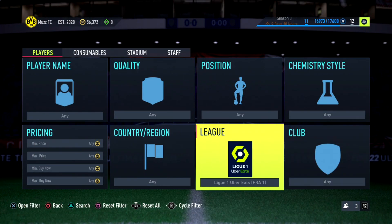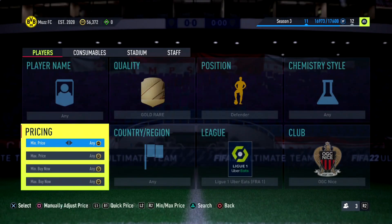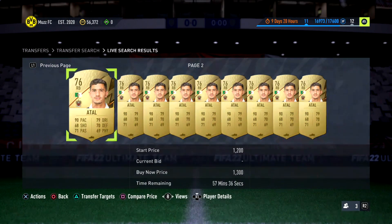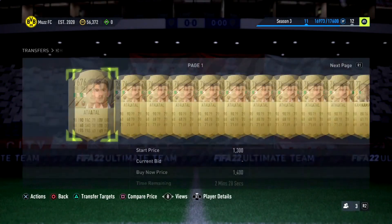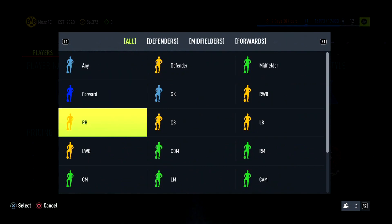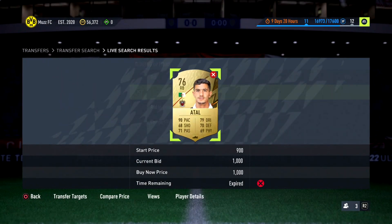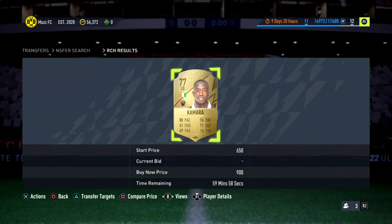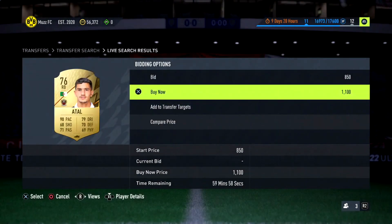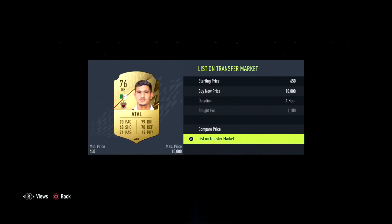For the next filter, we'll head over to Ligue 1, OGC Nice, then go Defender and Gold Rare. You're sniping between Atal and Kamara - Atal is about 1,300 and you can sell Kamara for about 1,400 to 1,500. The tax is very low, so you want to snipe at about 1,100. We hit one for 1,100 and another for 1,000 - a bit too slow on those - but you can flip them for around 1,300.